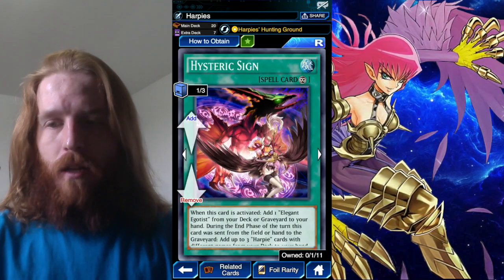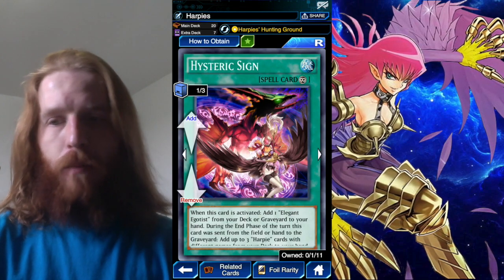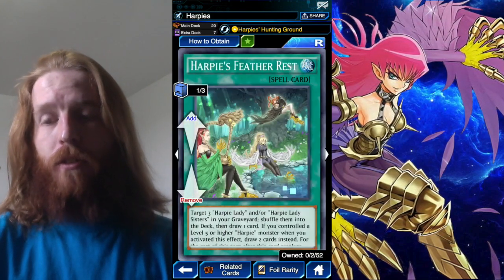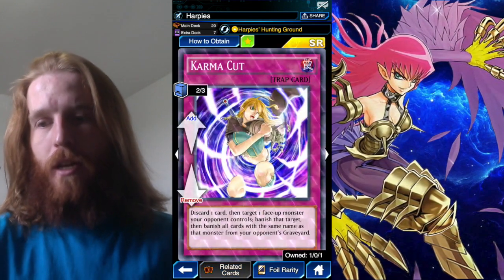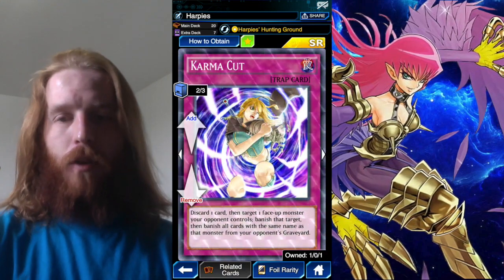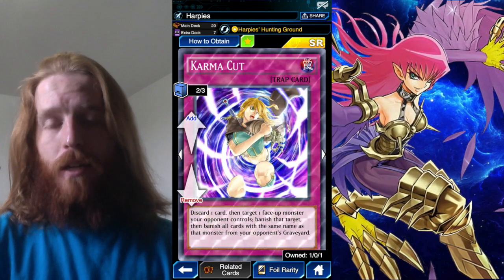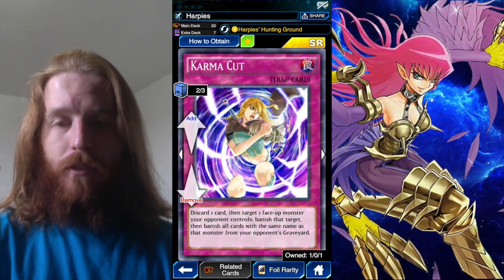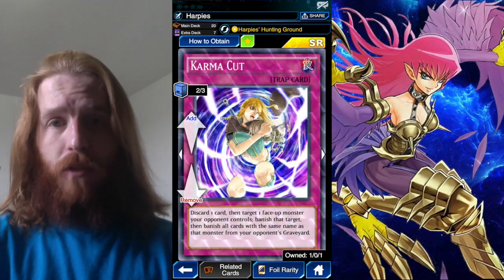One Hysteric Sign — it's pretty much a third Egotist. Instead of running three Egotists by itself, I run one Hysteric Sign and two Egotists. One Feather Thrust, two Egotists, and two Karma Cut. Karma Cut is not a card I don't use anymore — I just don't suggest it's necessary. If you want to use Treacherous, go ahead before we have a limited-to-two Harpy Guard, but I don't personally like it.